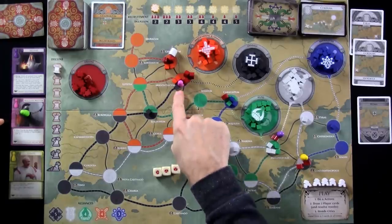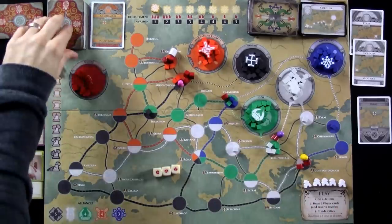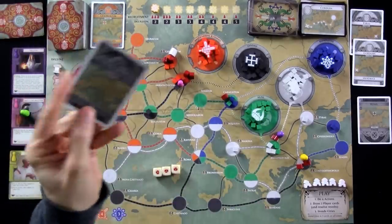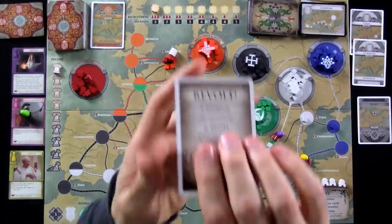That was it for him. He's done - he put some damage in and hasn't suffered any losses. Now at the end of his turn we're going to draw two cards, and we already know what one of them is because we've foreseen the future. Revolt! And the other one is Constantinopolis. So this goes into our hand, but now we have to revolt.